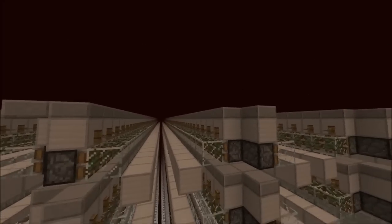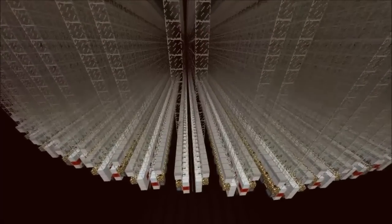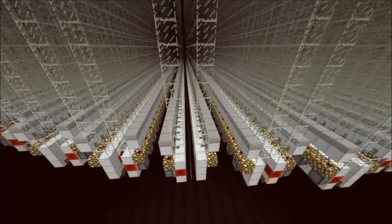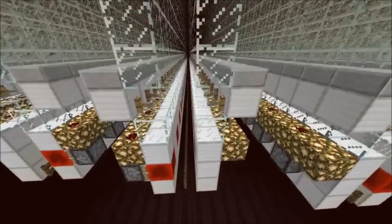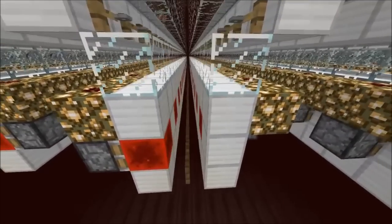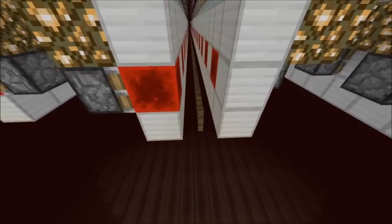Your AFK spot is on top of the farm, and all the zombie pigmen that would glitch through would respawn because you're more than 24 blocks away. Here's the killing floor where all the pigmen that fall down are killed, and the drops are pushed against the wall so they get past those fence gates.